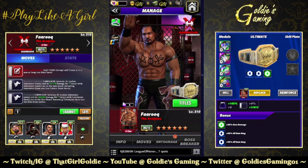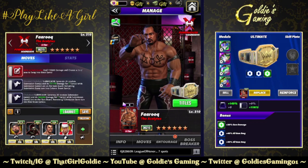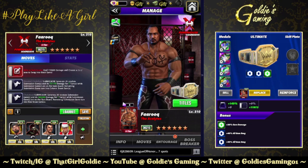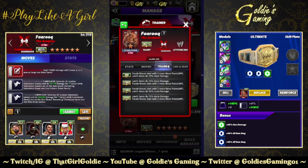Hey everybody, Goldie here, and today we're taking a look at the newest character in WWE Champions. It's the Summer of Domination — we gotta get a new Farooq. This is Acolytes Farooq, an Attitude Era aggressive powerhouse with a trainer ability.